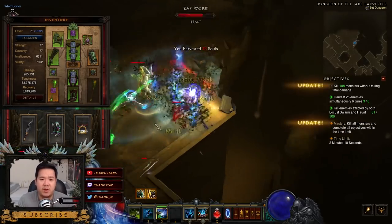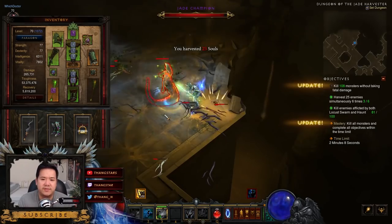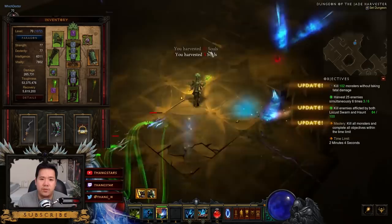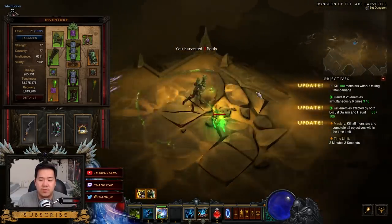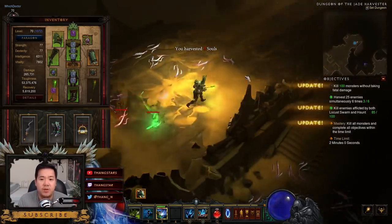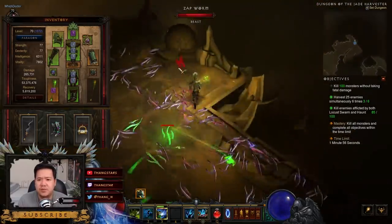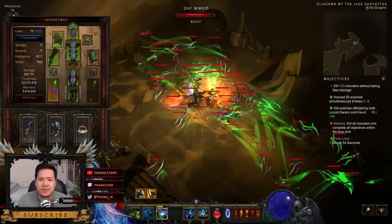I took a lot of my paragon levels out because I was doing way too much damage with the automatic Locust Swarm. We don't want that, because these guys die super fast — super, super fast.